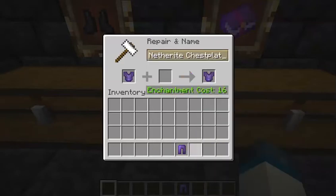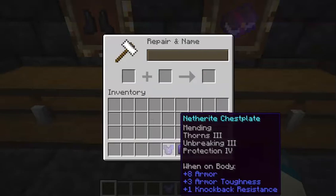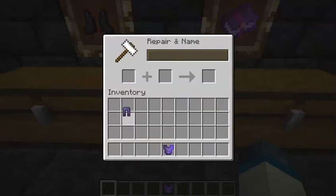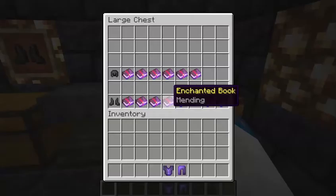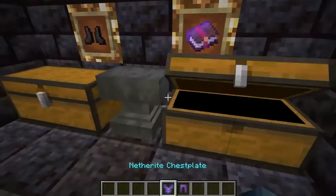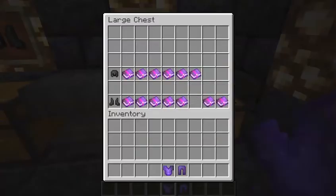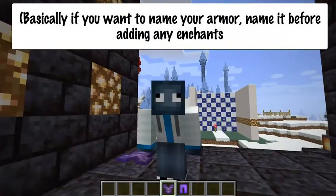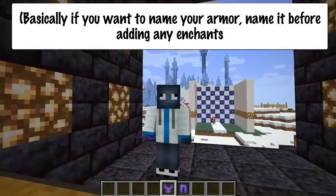Keep in mind that for chestplates and leggings you can change the name pretty easily. But for the helmet and the boots, you're going to want to name them early — name them before you put any enchantments on them, or rename with the first enchant. For the chestplate and leggings it doesn't really matter, but for the boots and the helmet it does matter a lot.